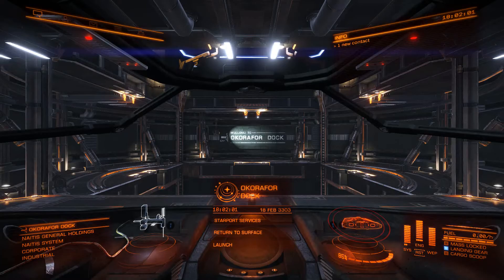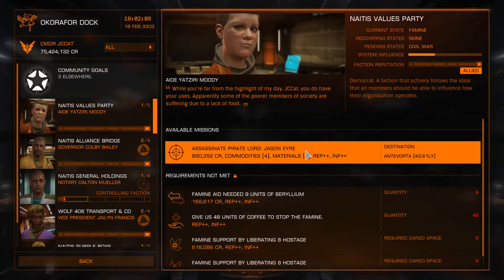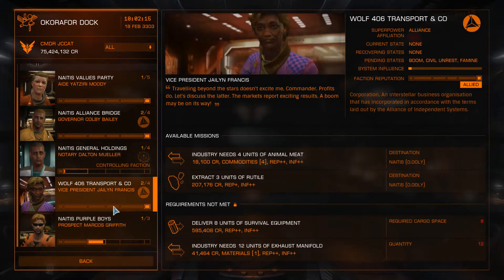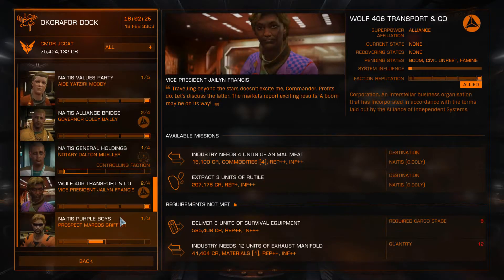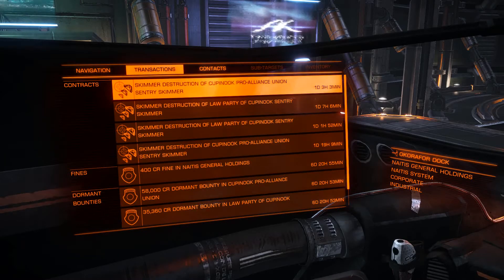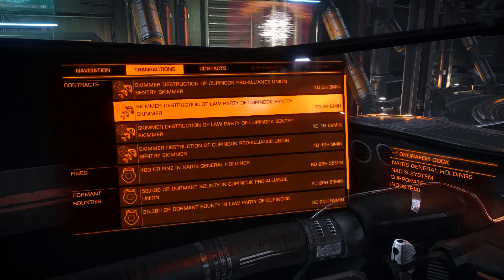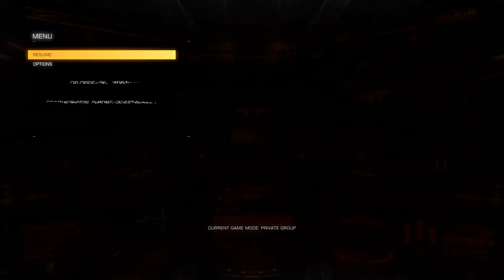Go to starport services and again to the mission board. As you can see you have different missions now but still no skimmer missions. The gist of it is: if you don't have skimmer missions you have to reload until they appear. You can quickly check by hitting the key once then Q twice. I already have four — one in Crown Settlement and one in Lanier Prospect — so I'm going to reload once again.